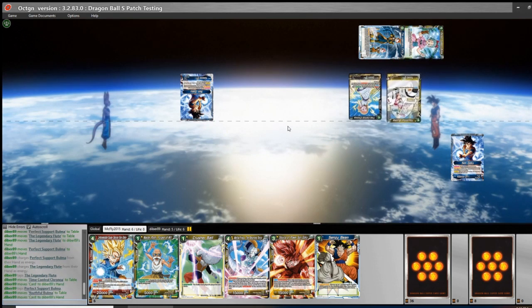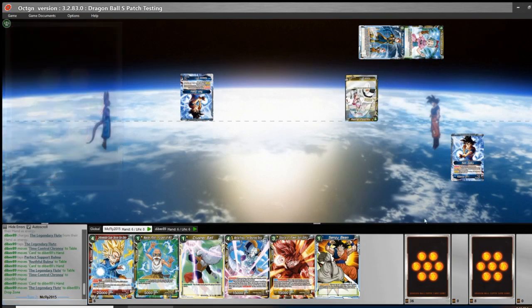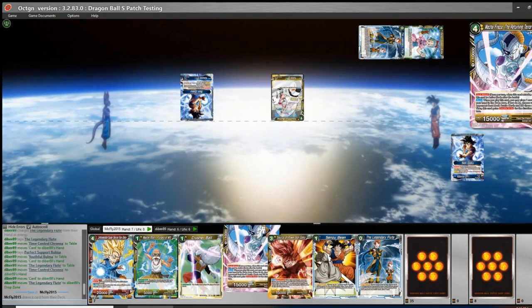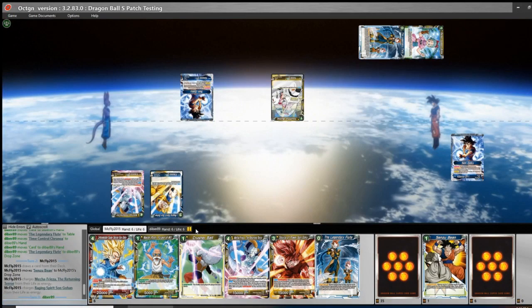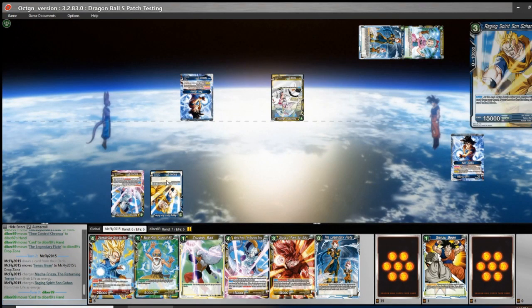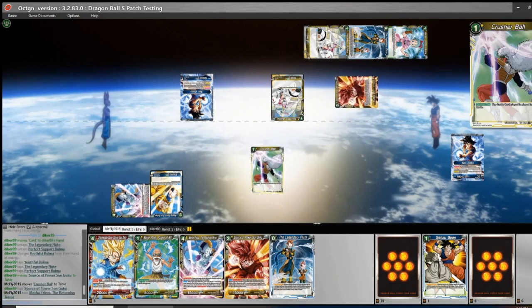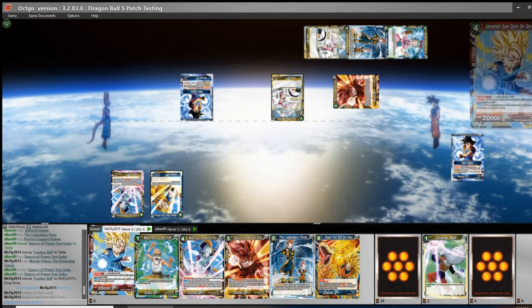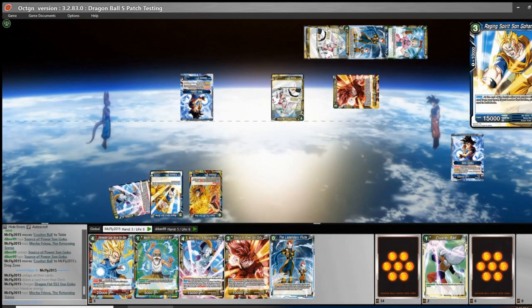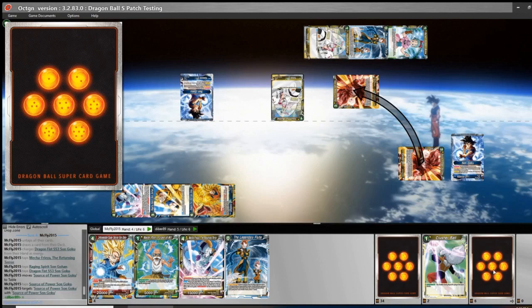Opponent's playing double one-drops on turn 1 — this doesn't seem like a normal SS3 deck. The Flute on the Chronoa is kind of interesting. We're going to pitch the Sensu Bean and charge. That was the right call not pitching the Mecha because we ended up hitting the Mecha Inner Energy, so that's going to pay off. There's a Source of Power — we have the Crusher Ball ready. Crusher Ball hits, pass back to us.